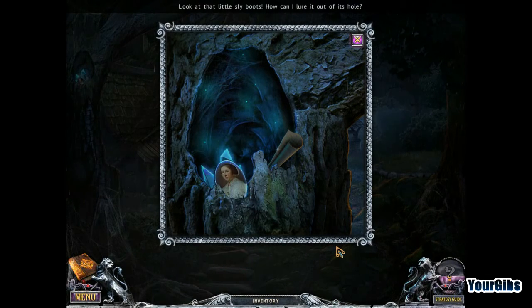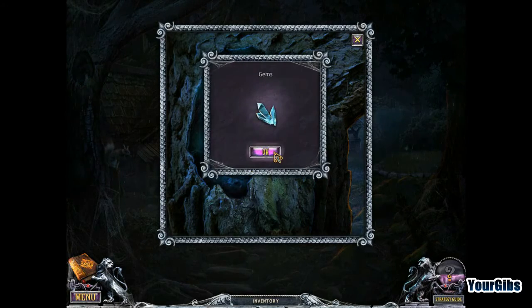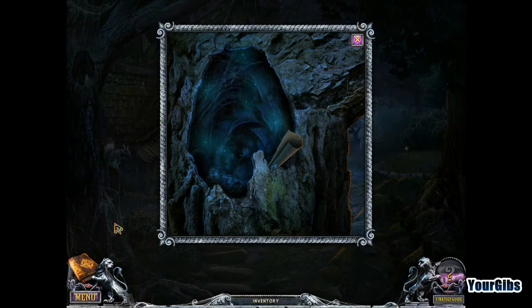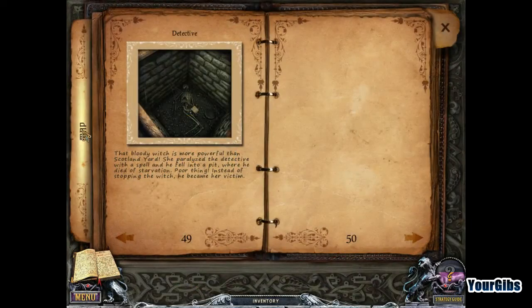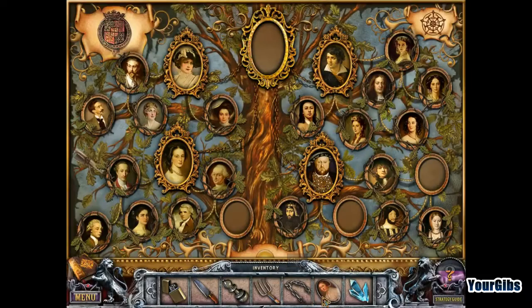Look at that little slyboots. How can I lure it out of his hole? I still have some gems. Oh, look, he's sitting out there now! I'm going to go back to the portraits and deliver this one here, because why not?